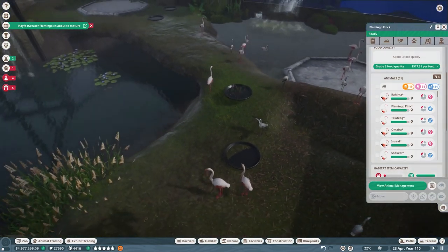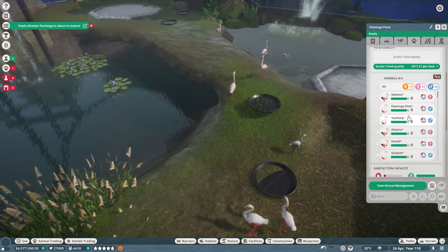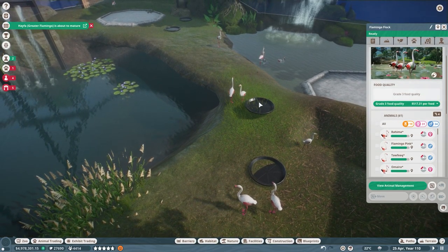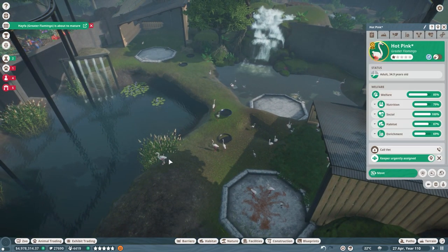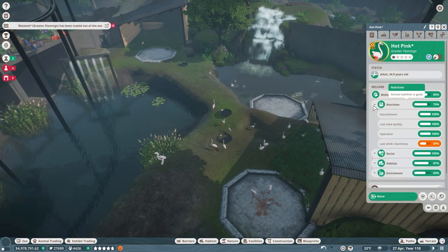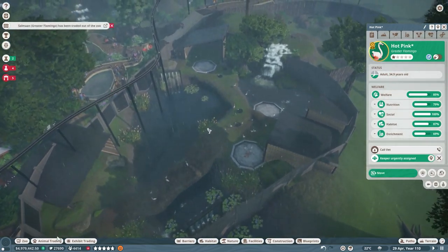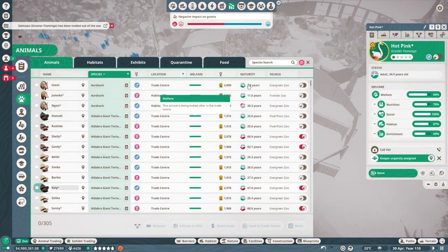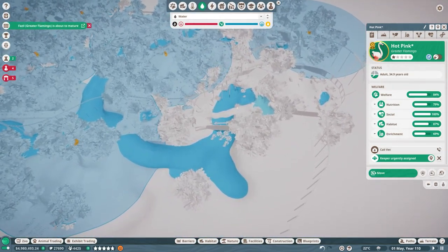Hello everyone and welcome back to another episode. We have so much going on with these flamingos — I just sold a bunch of them, so now we have 61 flamingos. They're all starving and struggling because of such a high population, so I've taken down the population and now they're all much better. The drinking cleanliness seems to be bad though, so let's have a look.